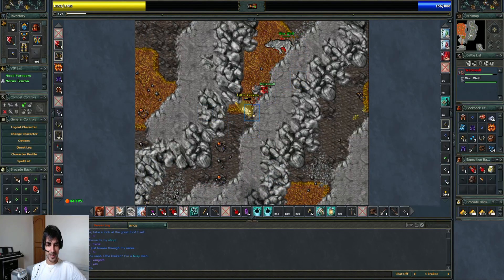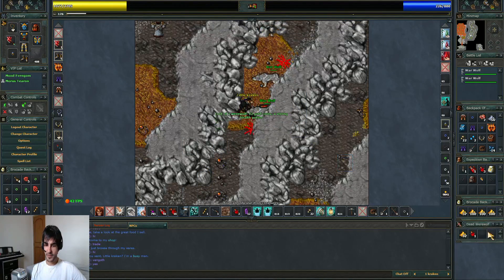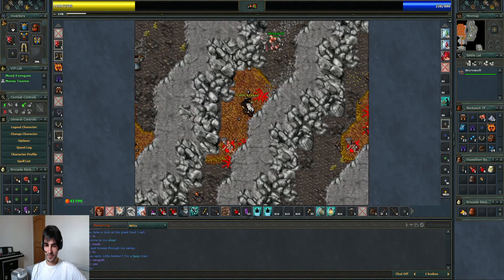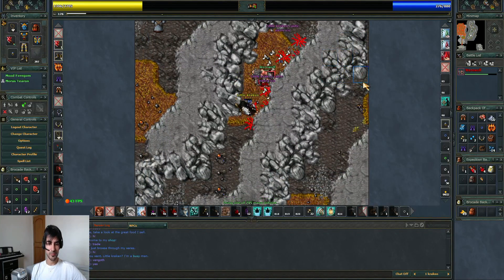I started by the wrong place — I should go close to the stairs, but I think it's fine now. There's another werewolf waiting for me. I totally forgot about using skills; I should be using them but I'm just auto attacking. Sometimes I start talking and forget to press the buttons.